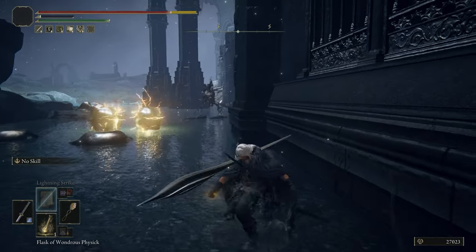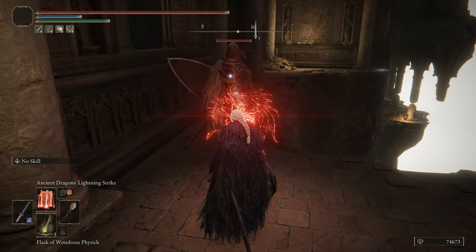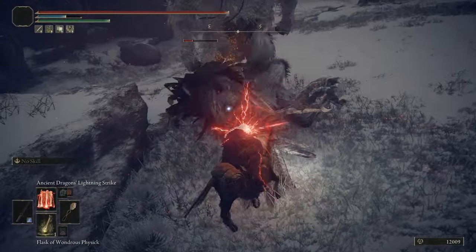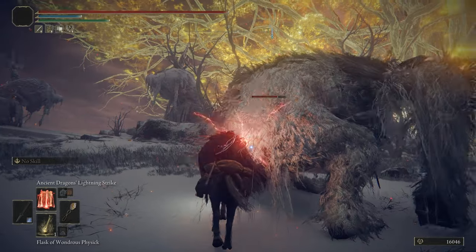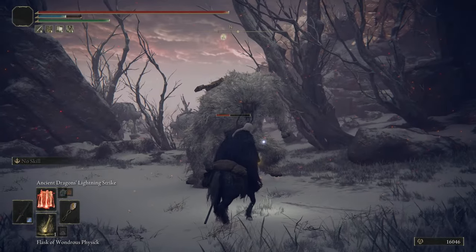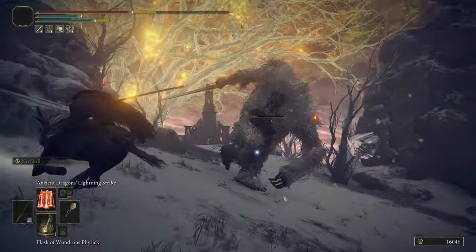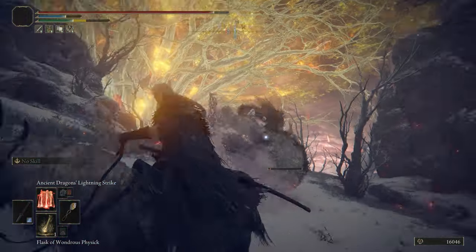For our Thundaga we have Ancient Dragon's Lightning Strike. This is a finicky move — while you might think it's your AOE option, I would rather use regular Lightning Strike for AOE. This one is a single-target nuke for large enemies: get underneath them, let it off, and each bolt does damage. It can either do a ridiculous amount of damage or barely any at all, and for smaller enemies it often misses entirely. Very niche, but you can get a ton of use out of it in the right situations, making it the perfect Thundaga stand-in.